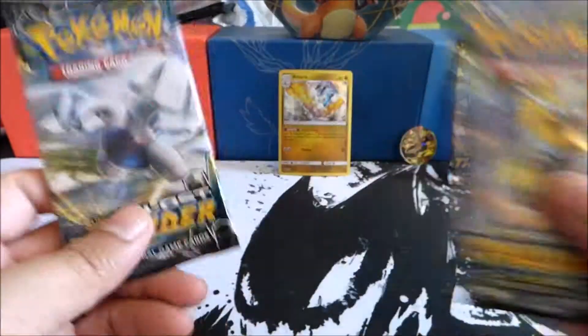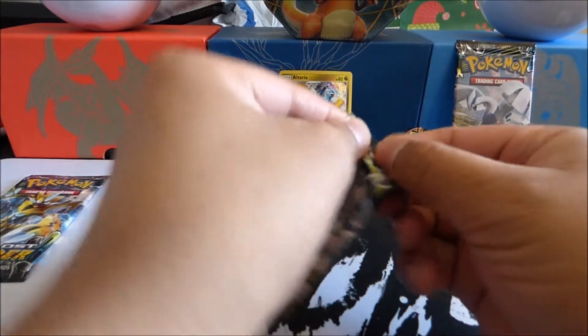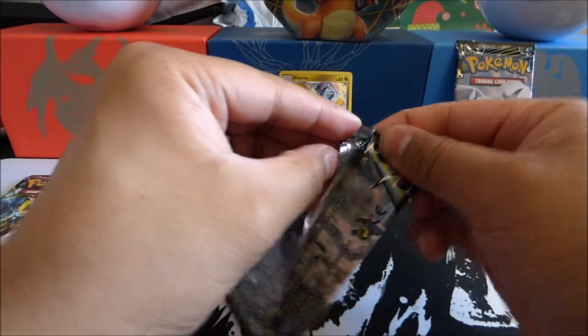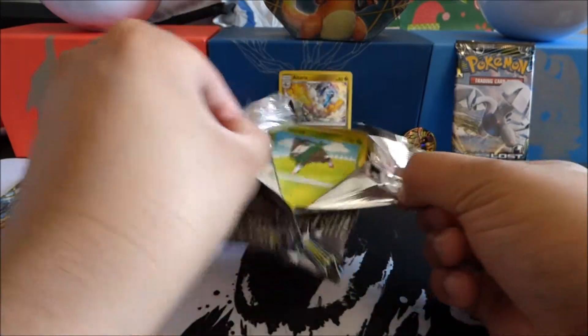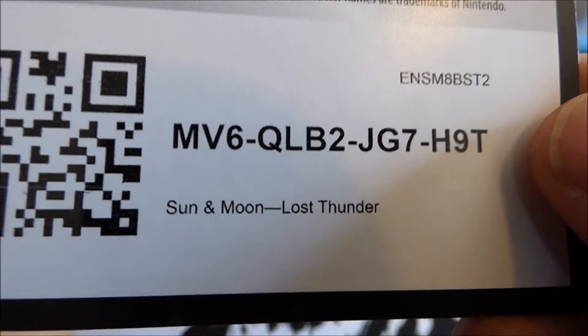I'm going to keep the middle Lugia pack as our pack pick of the day. We're always looking for rainbows — hopefully we can pull some secret rares today. I have not been able to pull any monstrous things from this set for a while. Let's go ahead and give that code card away — let me know what you get down in the comment section below.